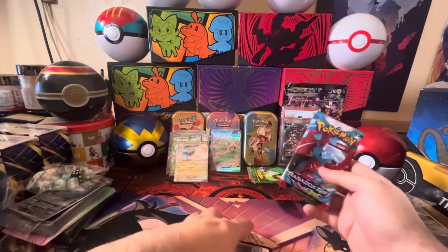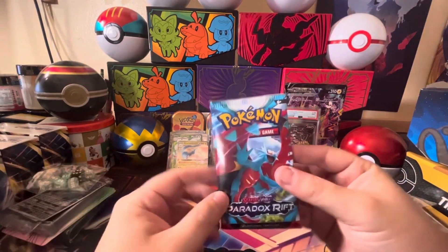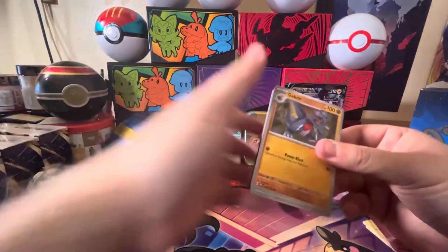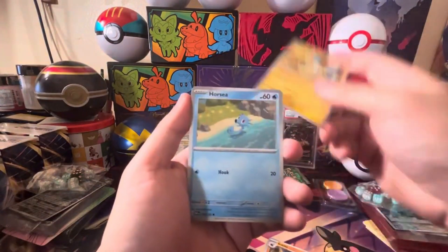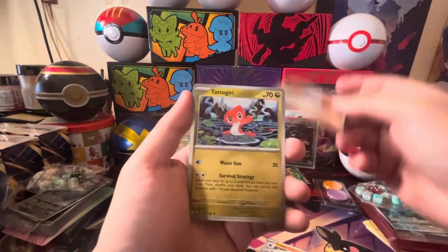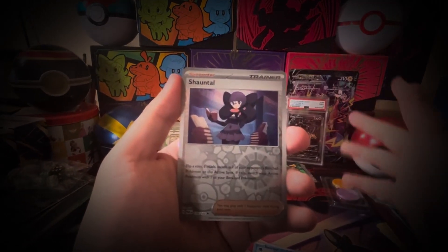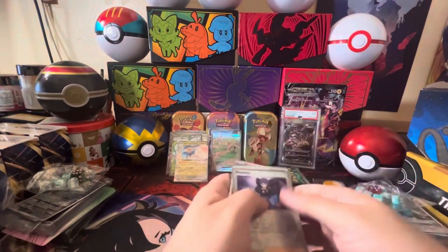This is the big one — can we pull the Roaring Moon from this last pack? Good Bite, Minun, Horsea, Dewblade, Professor Sada's Vitality, Tatsugiri, Dondozo reverse, Snow Runt reverse, Chantl — and for the last card... regular Kyurem holo. No Roaring Moon this time.